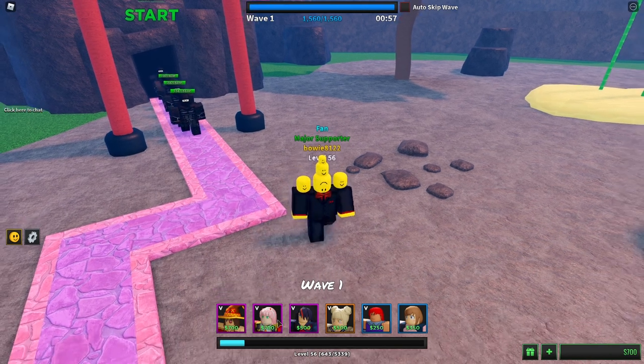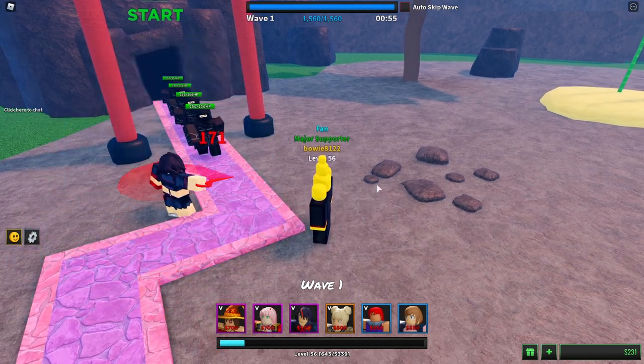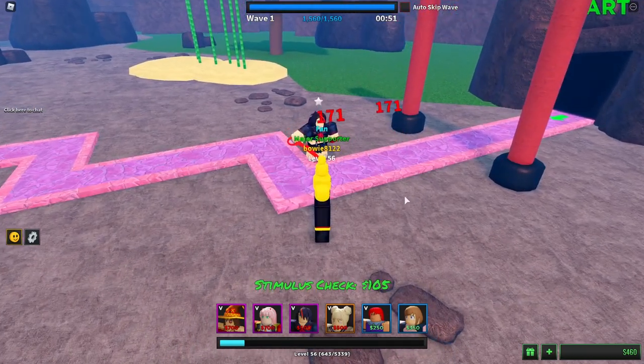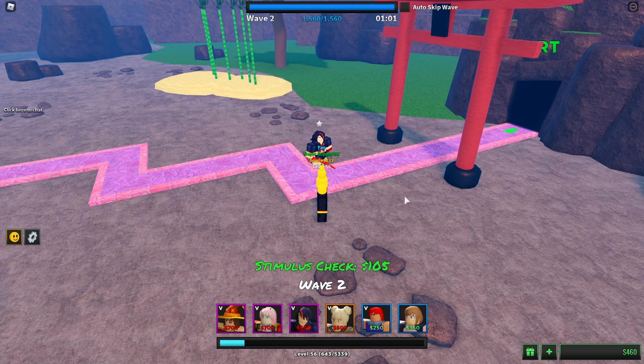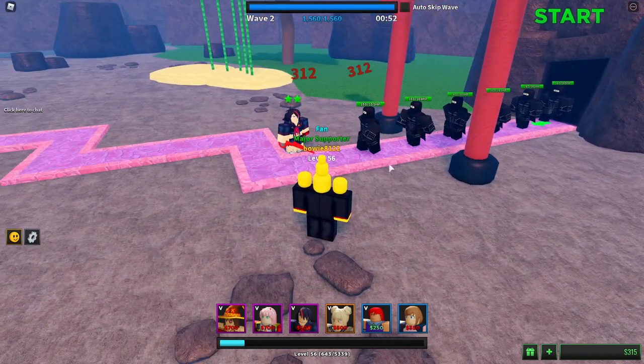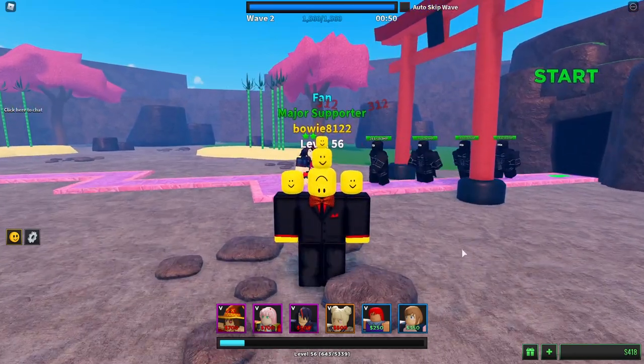I'm gonna be placing down a Ryoku because she's really good at the start. She already hits multiple targets and most of the time kills everything. So Ryoku is definitely the first thing that I always place when I'm playing with the full Waifu Squad, which is basically the only loadout I use.